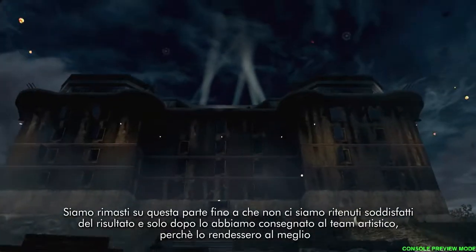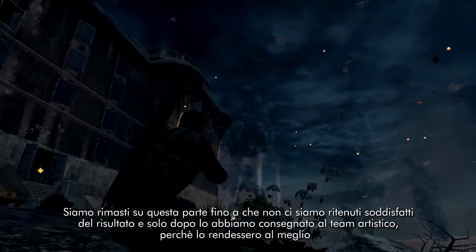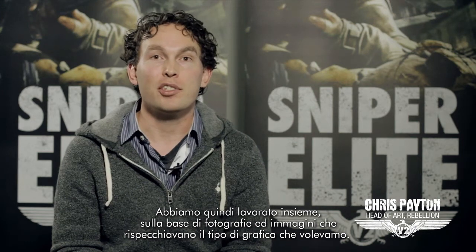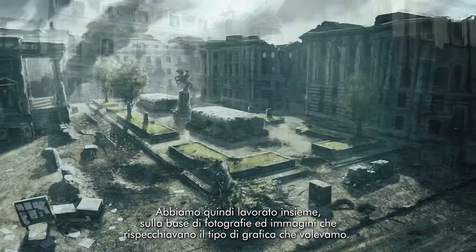Once we're happy with the way everything's laid out, then we hand it over to the artists and they begin the process of making it look great. Starting with the art team, we have concept artists who look at reference photography and draw up aspirational images of what we'd love this level to look like.